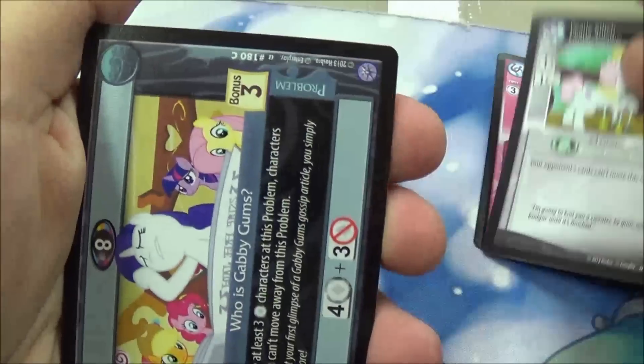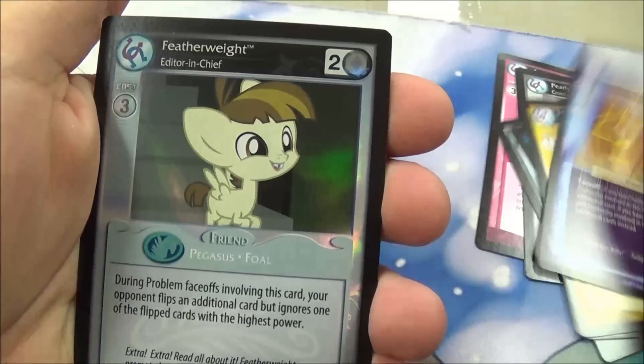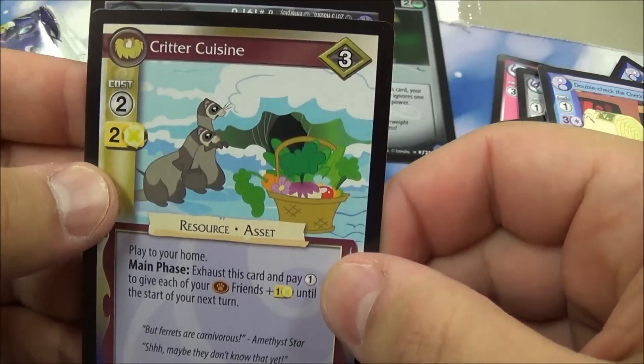So let's open this and see what you can get. We got Apple Brown Betty — I'm just going to skim through some of these to get to the rare. Here's my rare. I got a foil Featherweight — that's going straight in my deck. Double N checklist and Critter Cuisine.